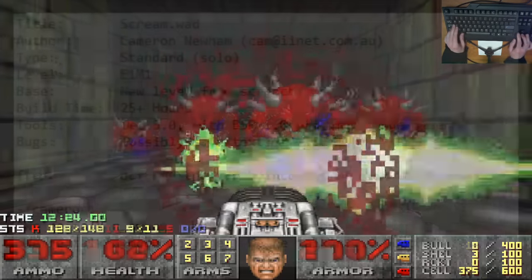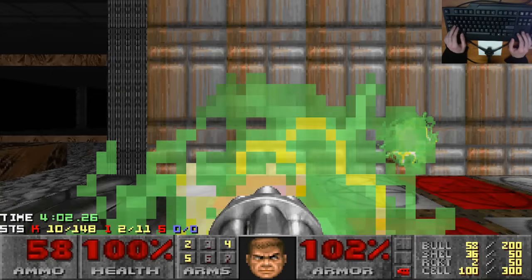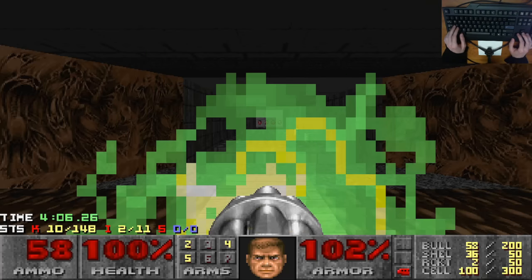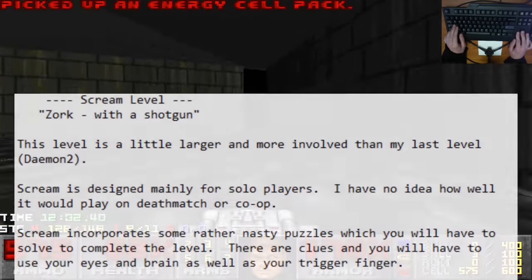The map's author is Cameron Newham, who it would appear is a fellow Australian. The puzzles are actually quite fiendish, well-designed, and varied for something that was made so early in Doom's custom mapping scene. I just want to highlight a couple of things he said in the text file before we get into the playthrough.